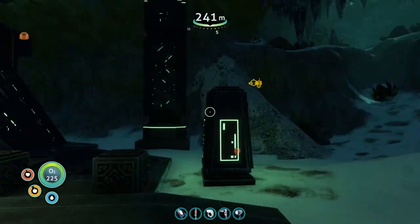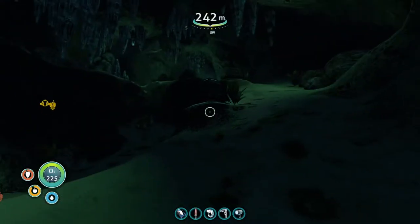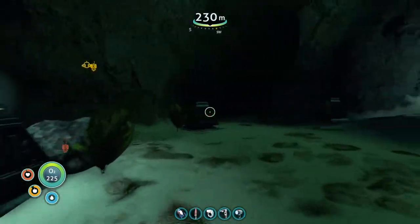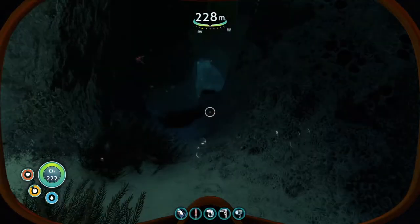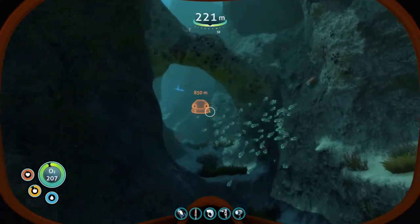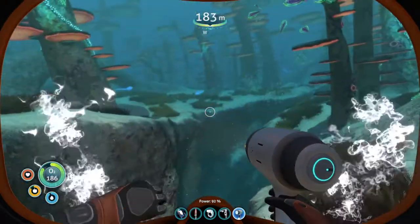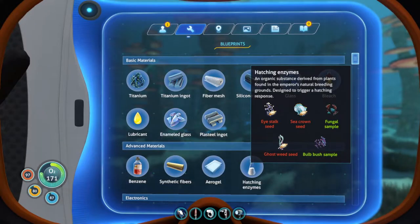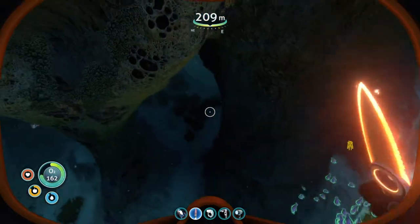We're in a cave system again, so we have oxygen. This portal looks a little different — the lighting just changed. When you get up close to these, they illuminate. Let's work our way up and follow the glowing things. This is going to spit us out in an underwater cave. There's some grass, some jelly rays. Do we get fungal samples from the mushroom trees? Yeah, there we go — we got a fungal sample. There are five samples in total, so there's got to be at least two in the same portal area. I think all we're going to get here is the fungal sample, so let's head back.